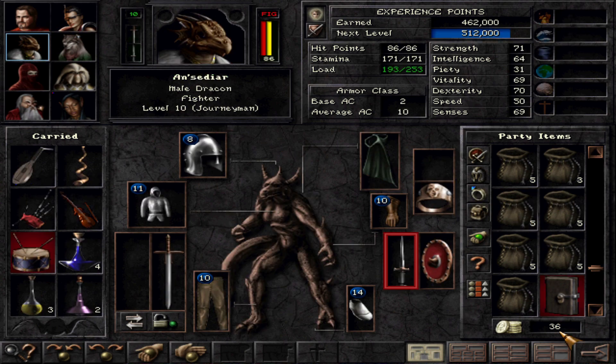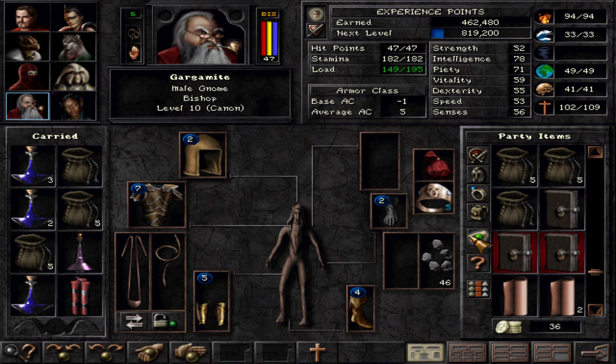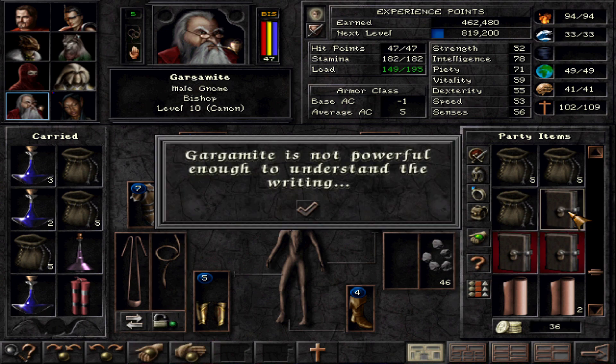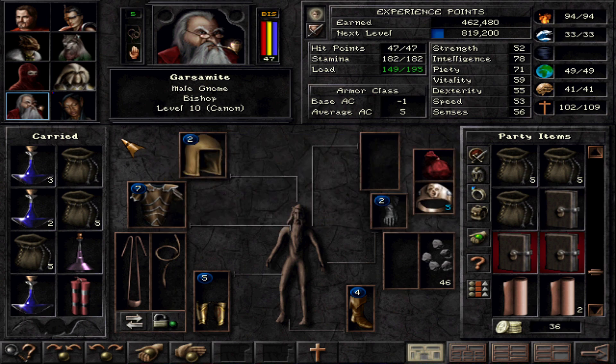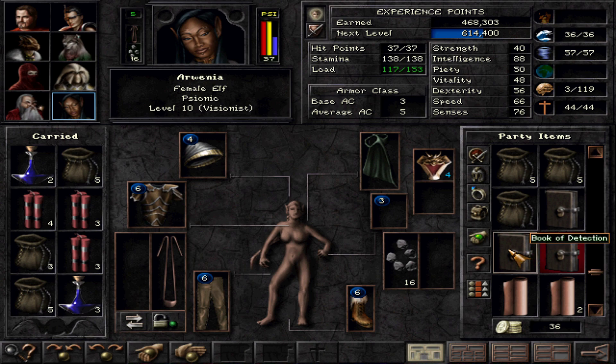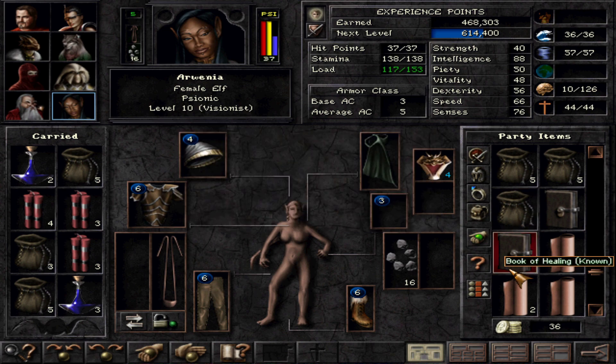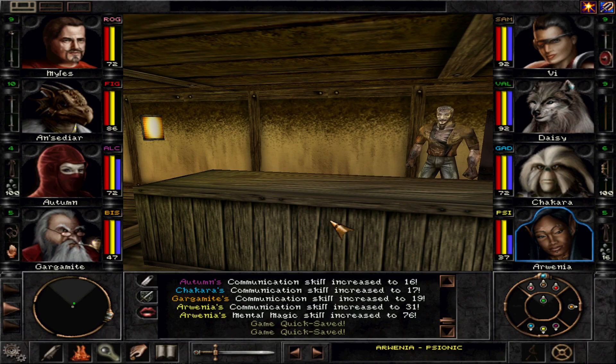Before we head out here, we're going to do a little more selling and stuff. See if anyone can use the Book of Portals yet. Not powerful enough. Book of Detect Secrets — yeah, we'll go ahead and use that because that is a psionic spell. We'll take our psionic spell book to 126. Mental. So that's good. Book of Healing — everybody knows healing, so we could just sell that.